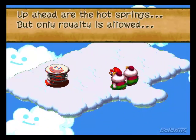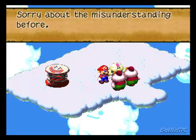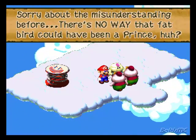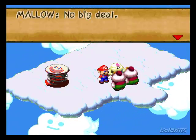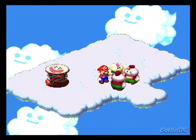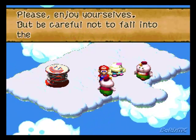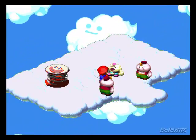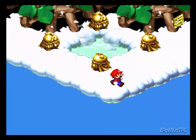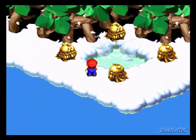Up ahead are the hot springs. But only royalty is allowed. Hey, you're the real prince. Sorry about the misunderstanding before. There was no way that fat bird could have been a prince, huh? Well, that's kind of insulting. Anyway, you think you could let us through here? Of course, go right ahead. Please enjoy yourselves. But be careful not to fall into the volcano.